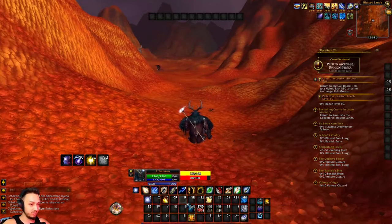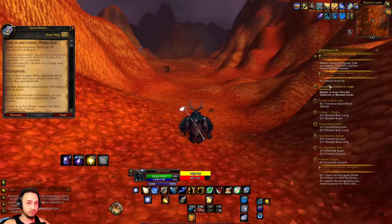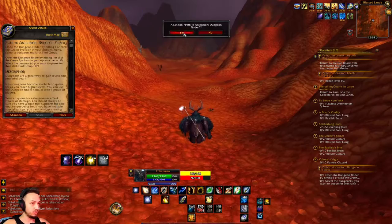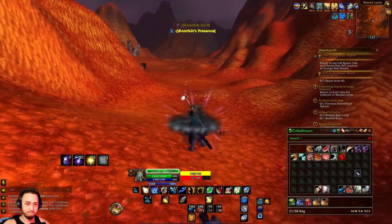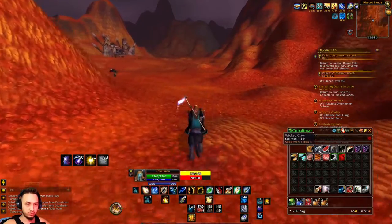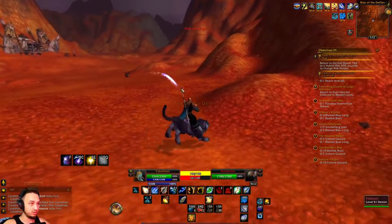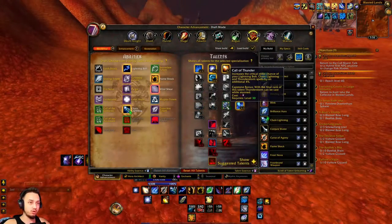At least I have an AOE ability now. I've got too many abilities and I don't know where to put them all. I'm not doing any dungeons because I'm not relying on other people to keep me alive. We got some of these fragments which I believe we can turn in. We'll pick up a couple of these guys while we're here. We went with Call of Thunder, which gives us about a six percent increase with Lightning Bolt, which is basically our main ability.